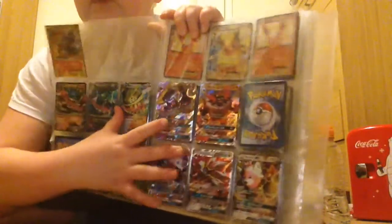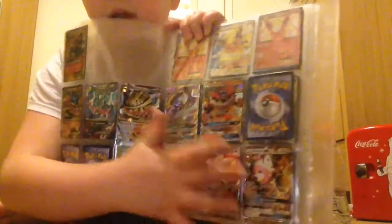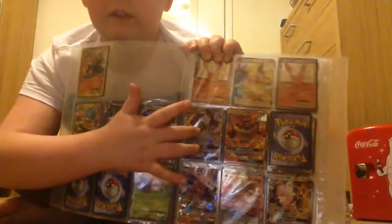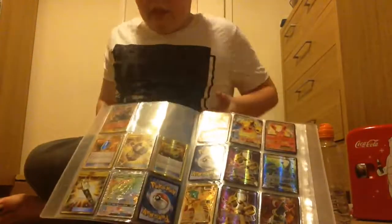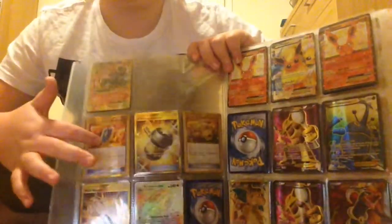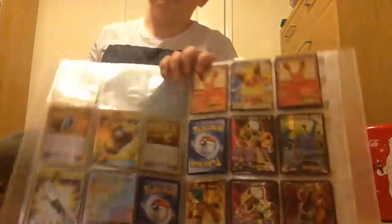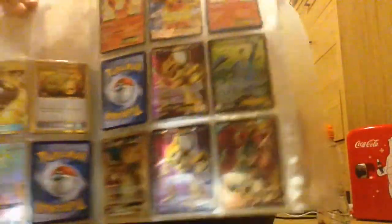Then here are some newer cards. There's a Lycanroc GX, a Solgaleo GX which I've had for a while, and Bewear. I've got Incineroar and Lunala. Then I have my Secret Rares - these two from my booster books which I did film but the footage got deleted. There's Rainbow Rare Kommo-o, Secret Rare Leaf Blower, Enhanced Hammer, VS Seeker, and Energy Switch.